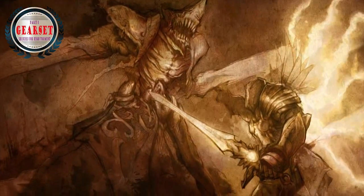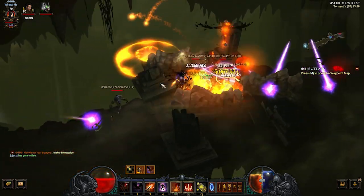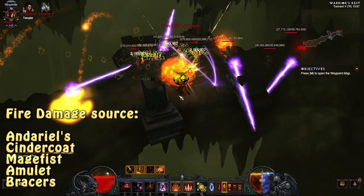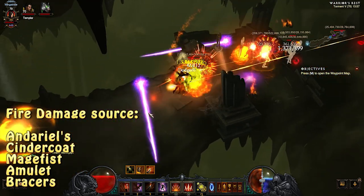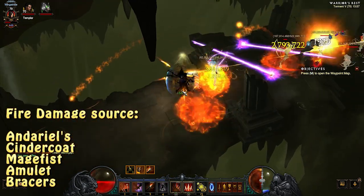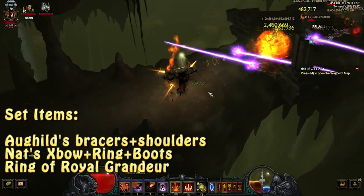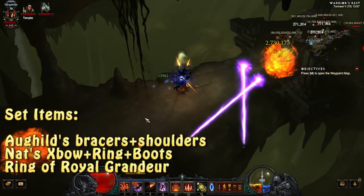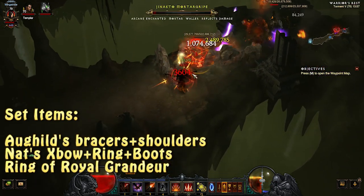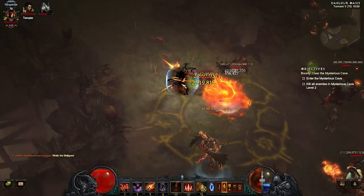As always, we'll look at the gear requirements of this build. Since this build aims to be fully operational on Torment 6, you will be required to have certain specific legendaries, so the closer you are to the wish list of things, the higher torment you will be able to tackle. But even with moderate gear and below average stats, you can easily push Torment 3. The skills of this build are related to fire damage, so try to stack up as much of it as possible. Certain unique items such as Cindercoat, Calamity, and Natalya's full set bonus are needed if the goal is to only farm Torment 6. Any additional items such as Stone of Jordan and Unities can be used to make things much simpler if need be.